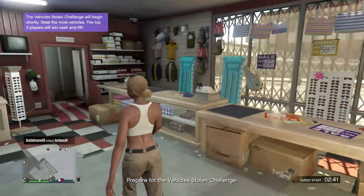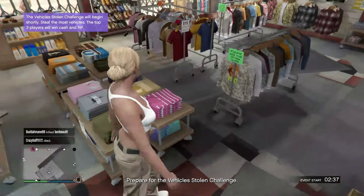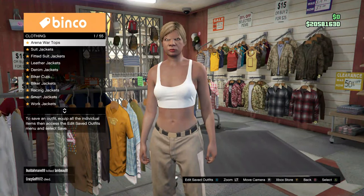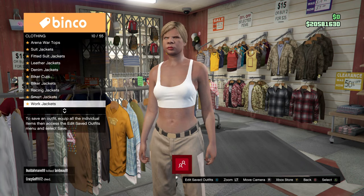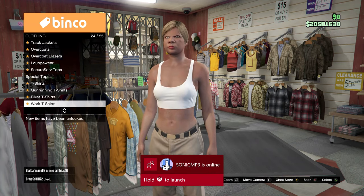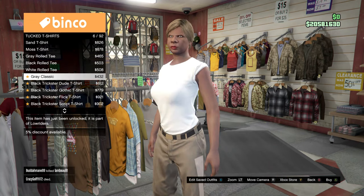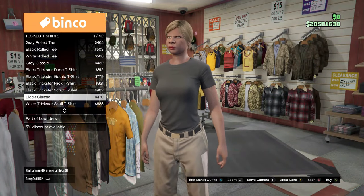When you get into the clothes store, go to Tops and then go to Tuck T-Shirts. When you find Tuck T-Shirts, scroll down to Black Classic — you gotta buy the Black Classic T-Shirt.